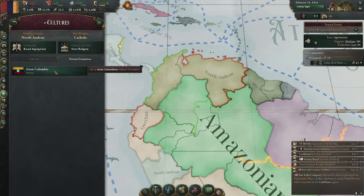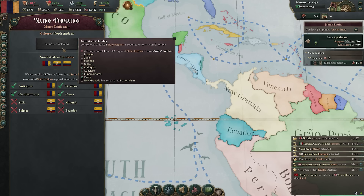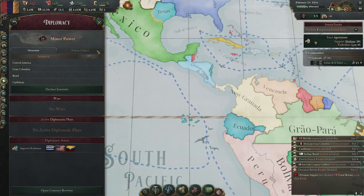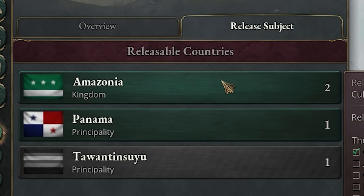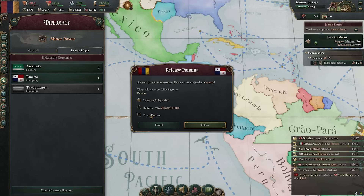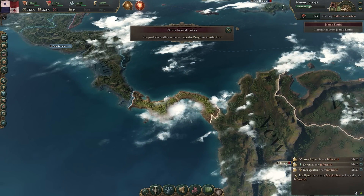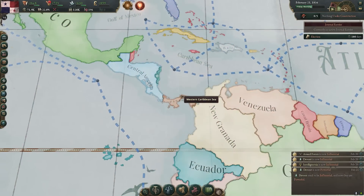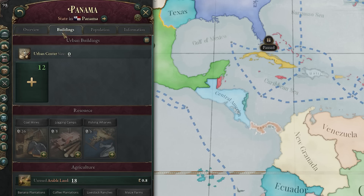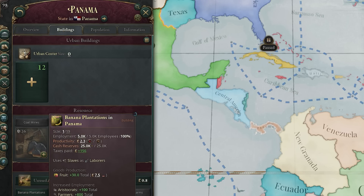In this case it's forming Gran Colombia, and this is probably the best move that you could make. However, even the smaller players inside of Victoria 3 can sometimes present us with both options - we have nation forming, or we have releasable nations as well. In this case it's Amazonia and Panama, perhaps weaker players on the grand scheme of things. But if you're interested in a little bit of a challenge, or perhaps just something a little bit geopolitically different than previous playthroughs, you could also take this option. Whether it's a Gran Colombia or Panama Canal, you'll have it up against you.